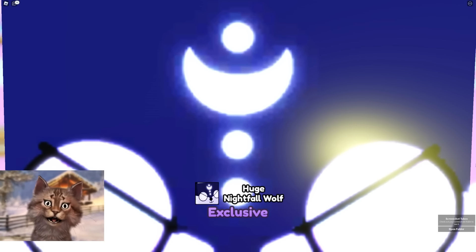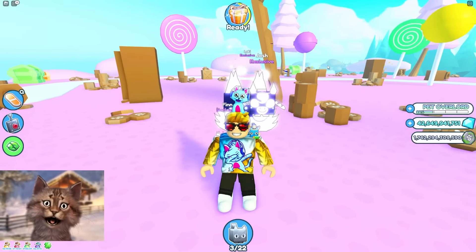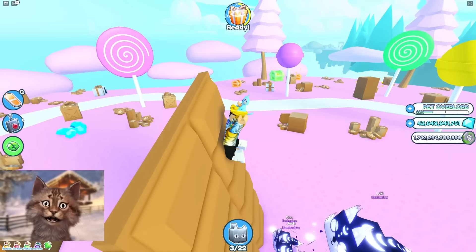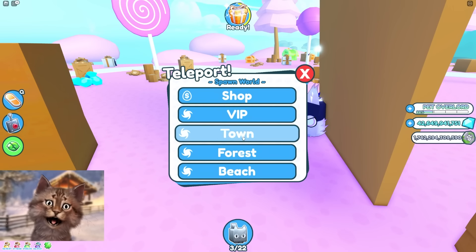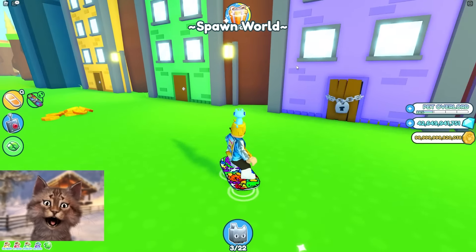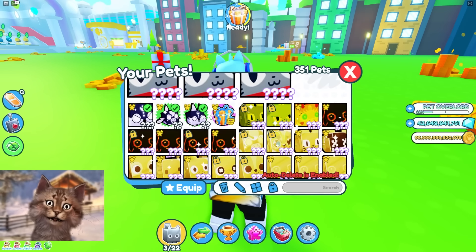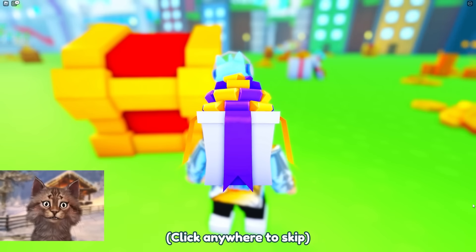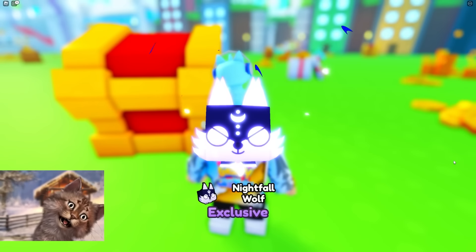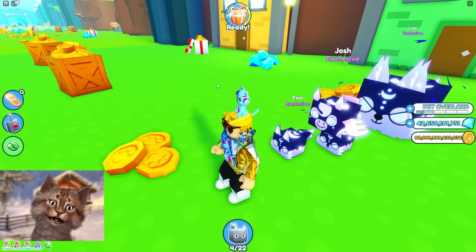Three, two, one — yes! Huge nightfall wolf! Look at it, it's so huge! Let's go, that was lucky! We move spots and try the town near the greenhouse — three, two, one — not a huge. So out of the legendary codes, we got one huge pet. You guys tell me if it's worth it.